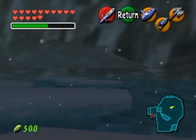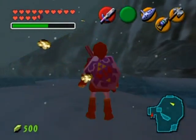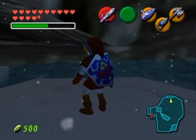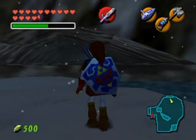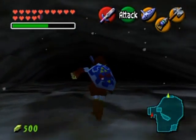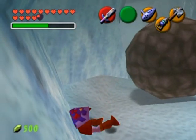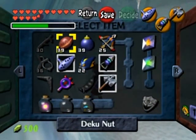That way is towards the heart piece — I want to go this way. Whenever you want to aim yourself precisely, go into first-person mode and you'll be able to see it. And now we are in the Ice Cavern, which is the next dungeon in the game, and I'm going to start covering it in the next part. I hope you enjoyed — I'll see you later!